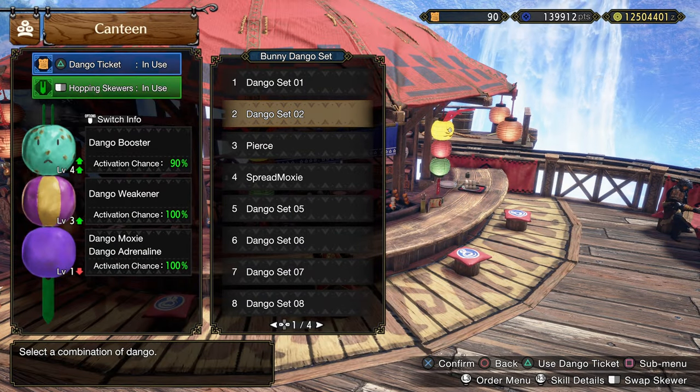There are no mandatory food skills, but I recommend Dango Booster, Dango Weakener, and Dango Moxie.